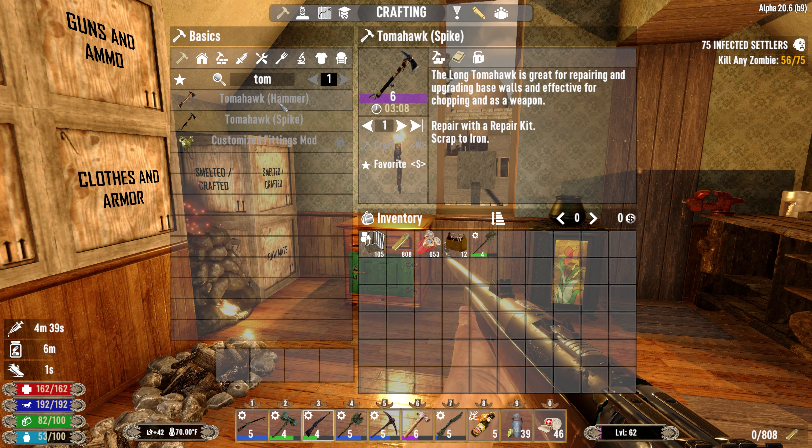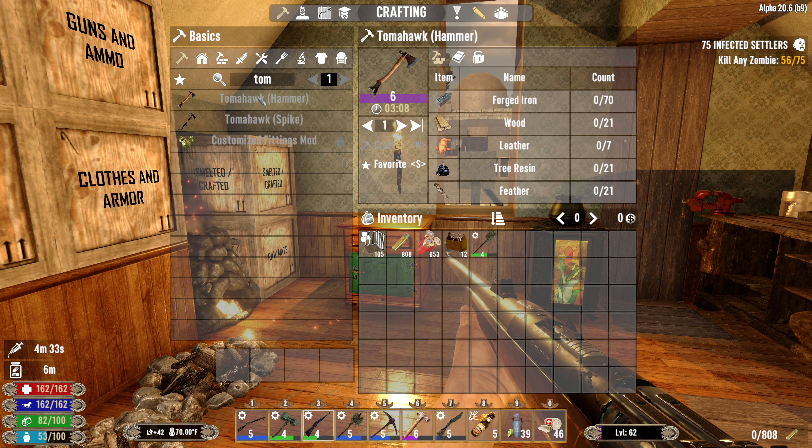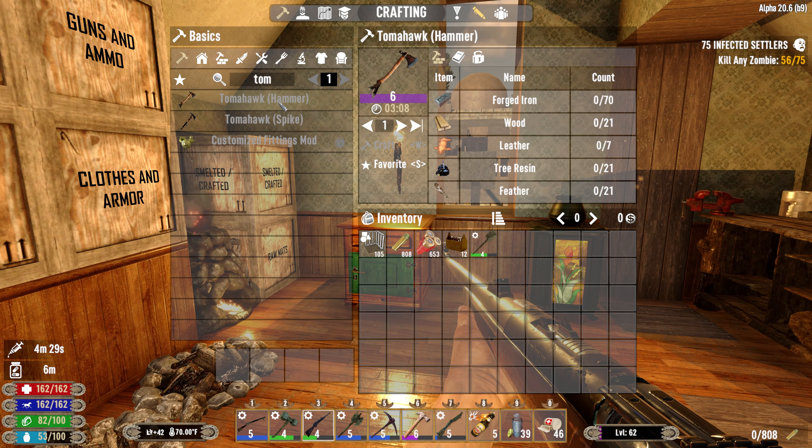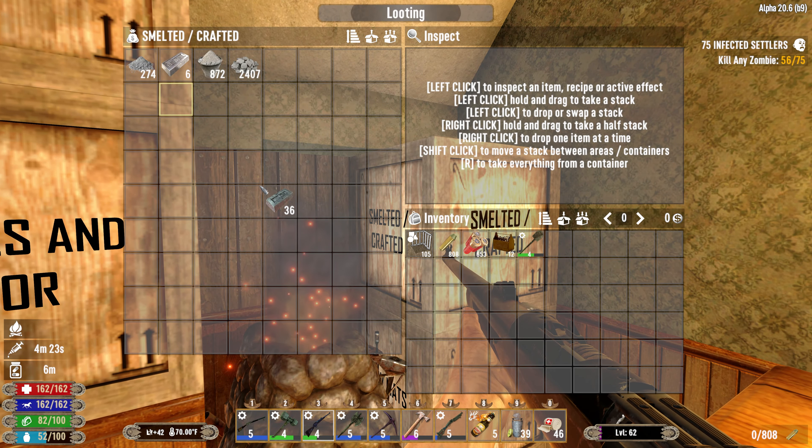The long Tomahawk is great for repairing and upgrading base walls and effective for chopping as a weapon. The Tomahawk Hammer is... it says the same thing. So I guess they're the same - it doesn't really matter which one we go with. They're the exact same supplies.